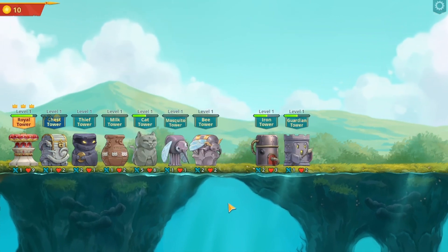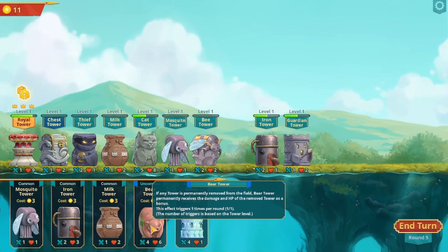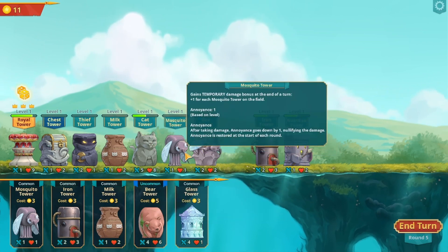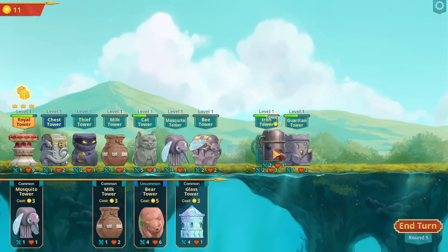The cat died. If any tower is permanently removed from the battlefield, the bear tower permanently receives the damage and hit points of the removed tower as a bonus. Can you remove them? Because they don't seem to be removing them. I think they just reduce its hit points.